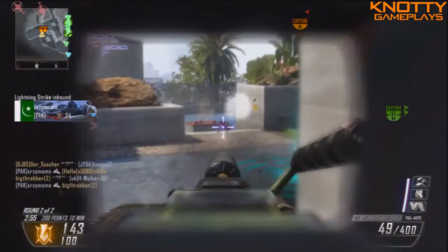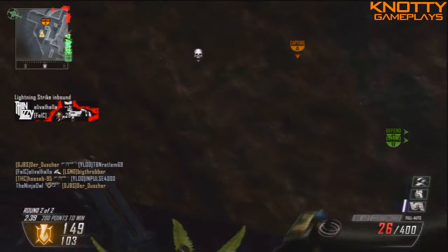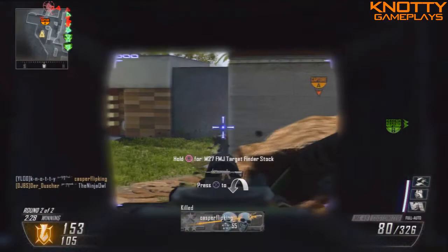You can see I picked up the VSAT there — I was on a 10 kill streak. I'm just getting into their spawn where their flag is and trying to take it back. In domination I don't tend to try and capture a flag if I'm on my own, just for the fact that if you're on a high kill streak you don't really want to die.